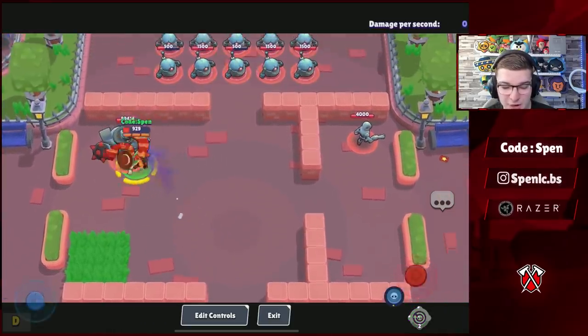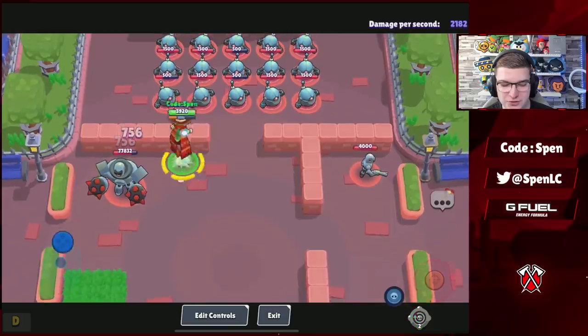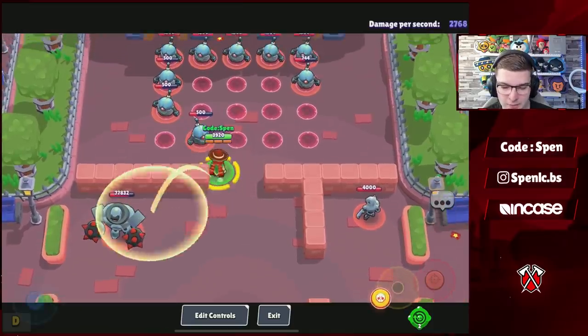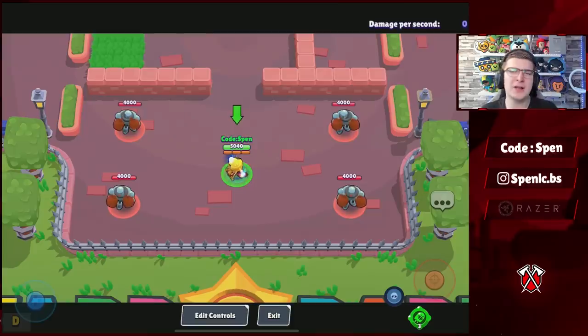The next buff is for Edgar, who has been one of the worst brawlers in the meta for a long time. His lifesteal has gone from 25% of the damage you deal to 35%. This could be really interesting — especially if you jump on multiple people, you could easily stay alive. Edgar tends to get shredded too easily, so this could be dangerous especially in Showdown.